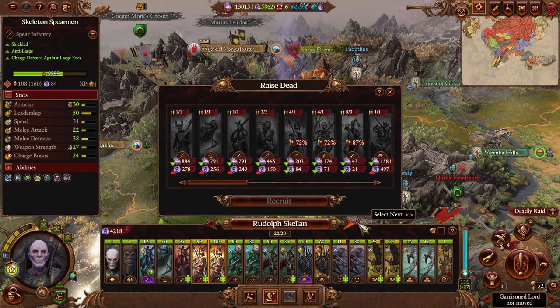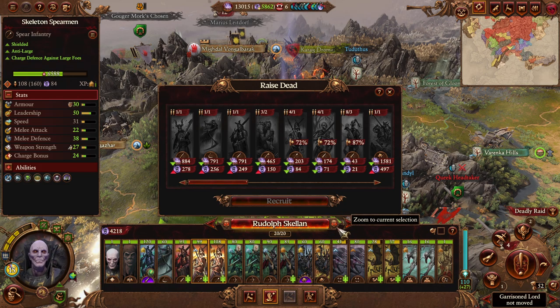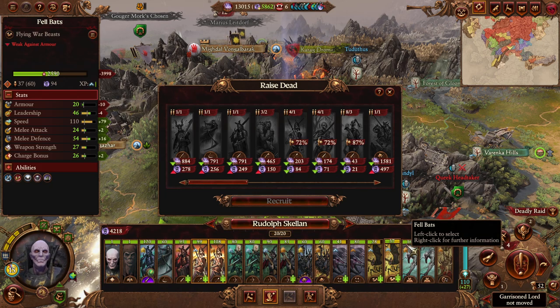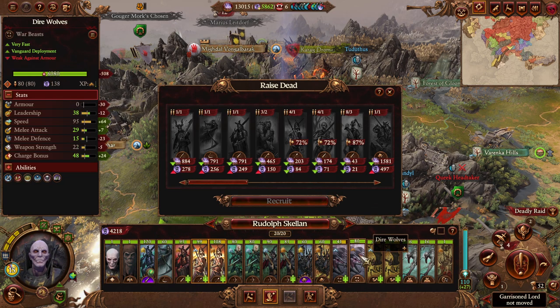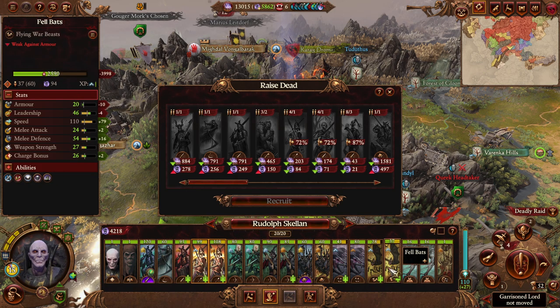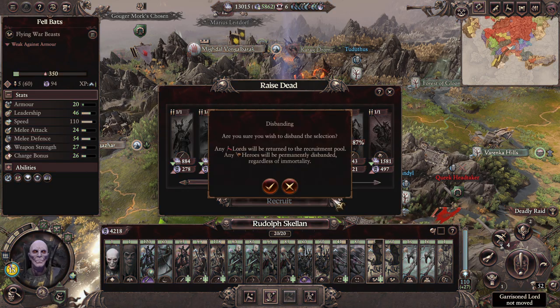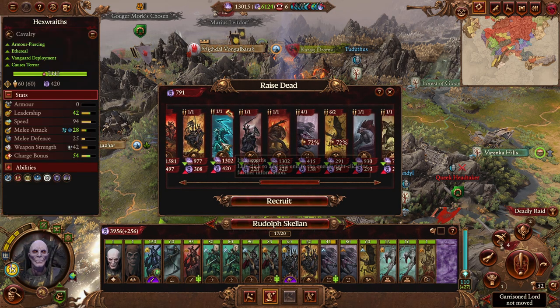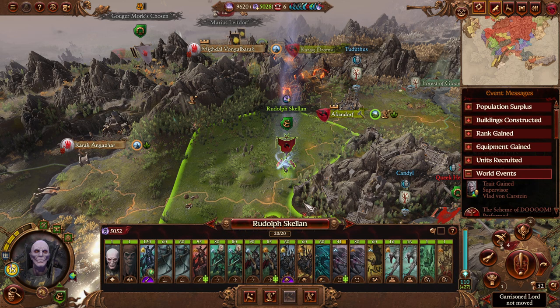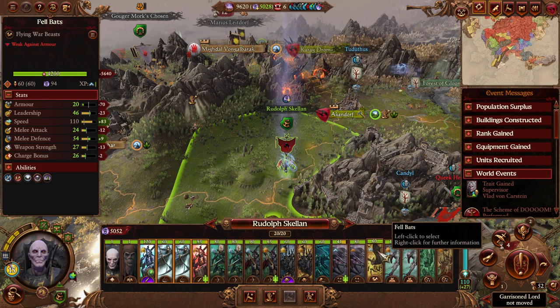Not much of a melee line, but we'll get some of the Cairn Wraiths back. Most of this army is being transferred to Dieter. We keep the Felbats — they're quite good at killing enemy range units, or at least tying them up. The Dire Wolves chase things better, which is why we get rid of one of the Felbats. Two Skeleton Spears out as well. This is gonna cost a lot of money, but we need several armies retrofitted so they can fight more elite stacks. The Mortis Engine really brings this army home — not much of a melee line, I will grant.